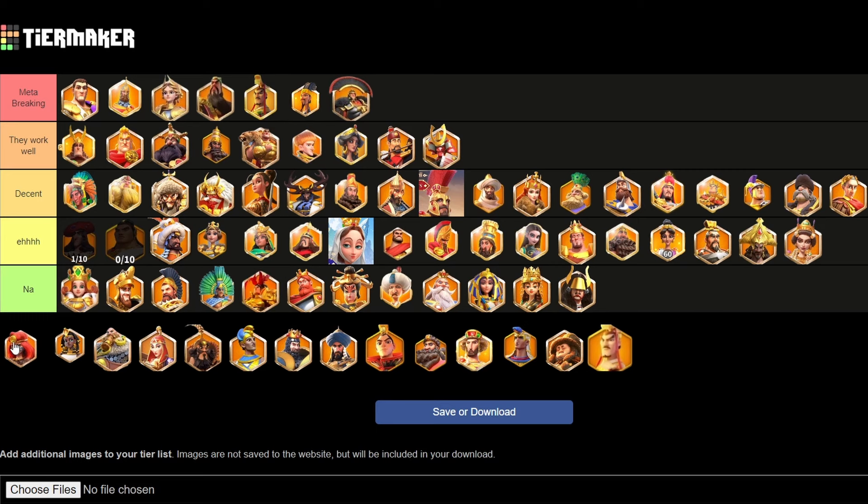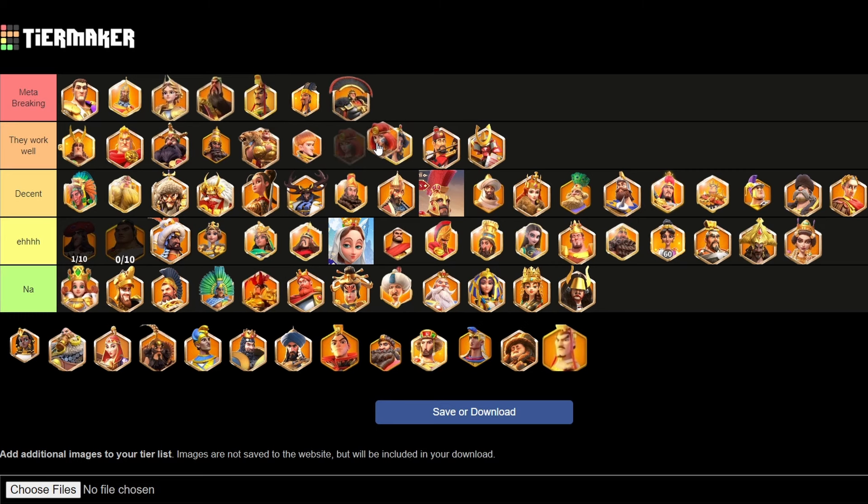Lu Bu — nothing more needs to be said. Boudicca Prime is also probably going to go into the work well tier — punchy debuff, punchy single target damage. Can't really go wrong with her in Canyon if you do run her. She'll be up there with some of the better marches, especially that instant debuff — it's going to make them pretty much melt any march they hit. And if you position her in a way that she can't get targeted, she is going to get a ton of kills.